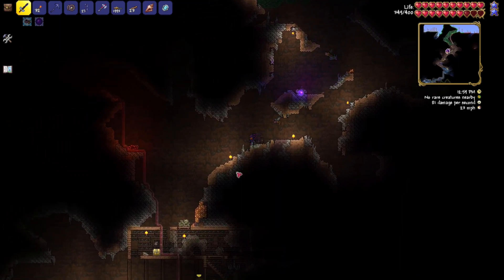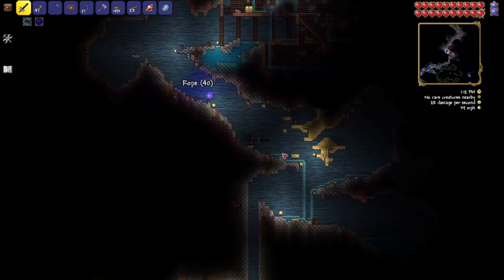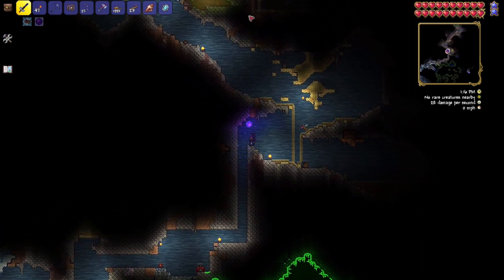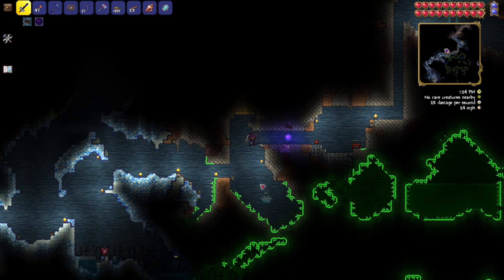We're going to go through this house here. You've got a band of regen, so grab that as well. Give me these torches — I need those, I'm running out. I don't have a journey mode character on here. You're going to get down below the house and we're going to dig down. You're going to see the explosive stuff right there — dig over it, do not land on it, you will die. We're going to go past it. Kill the ice slime.